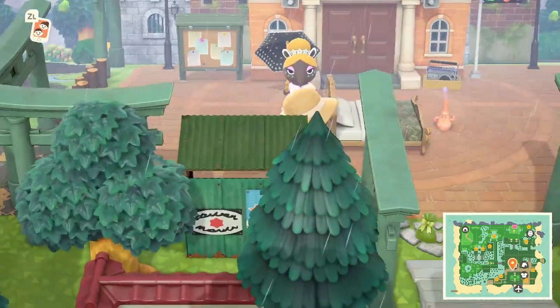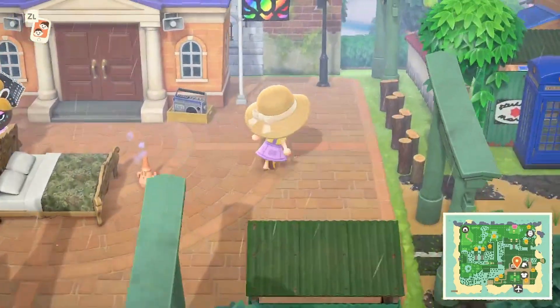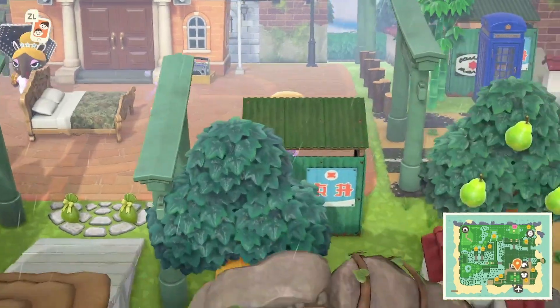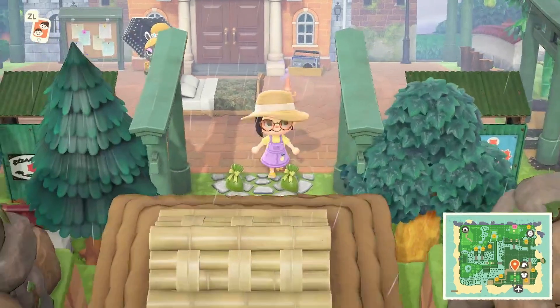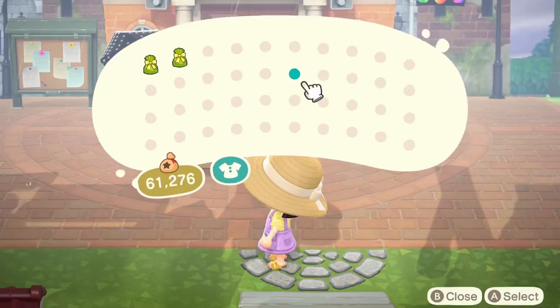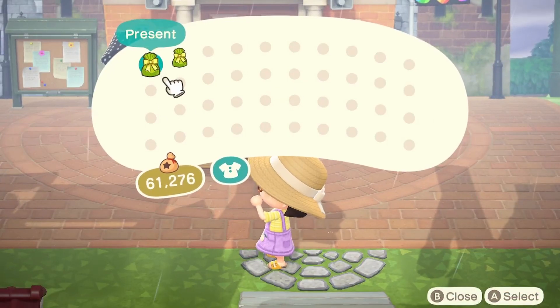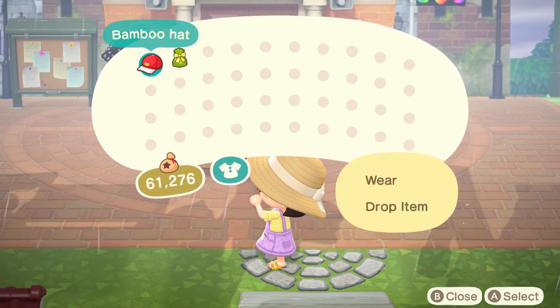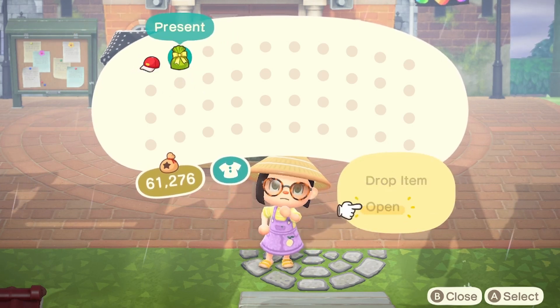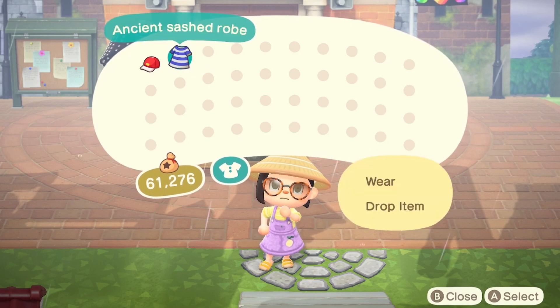I usually start at the airport, but let's start here at Resident Services because this is where we landed. I love all the green around it. I love these retro transportation stops. We got gifts! I love getting gifts. What has Aaron left out for us? A bamboo hat and an Agent Sash Robe.